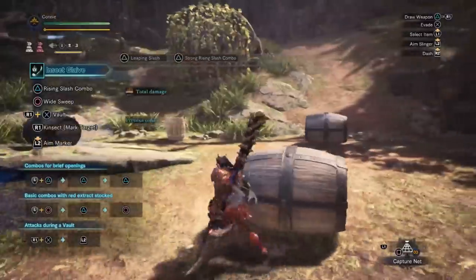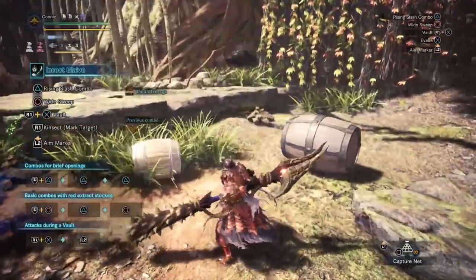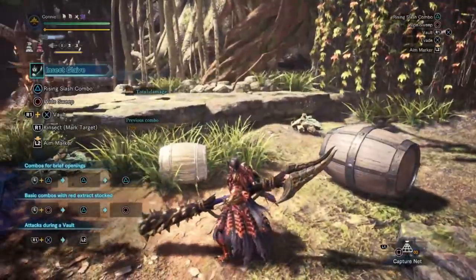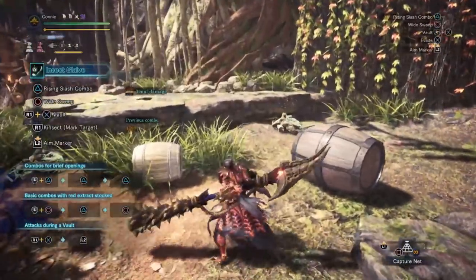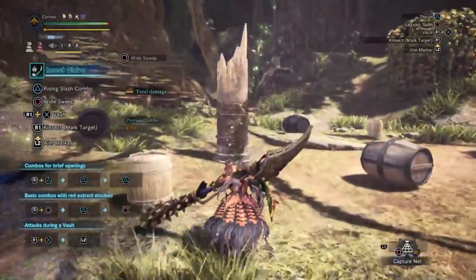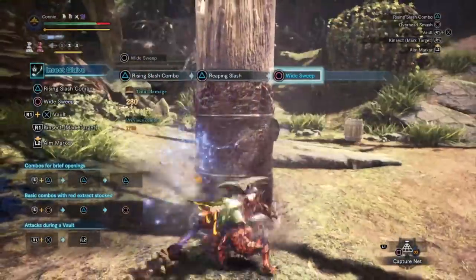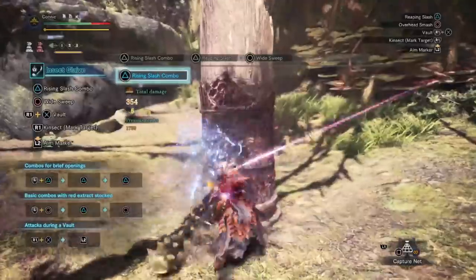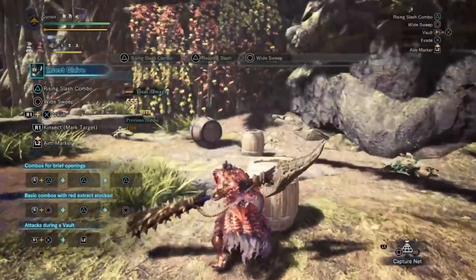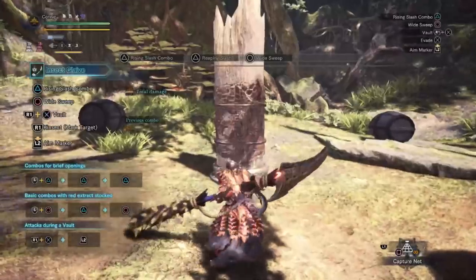If you attack two different entities with one attack, even though you only get damaged once, it counts as two hits towards healing. For example, I only took damage once there so I've only hit once. However, if I do another eight hits I've started healing. So if you attack two elements with one attack, you only take damage once but it counts as two hits towards the healing threshold.